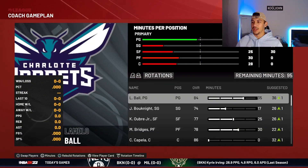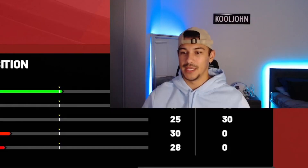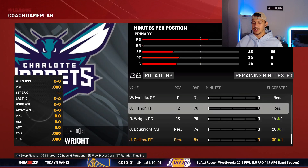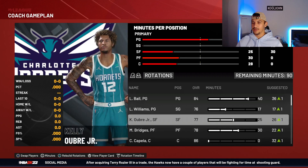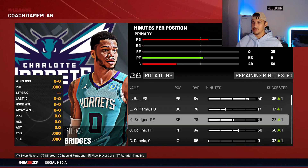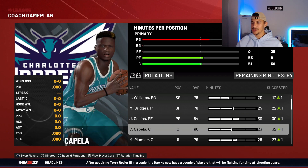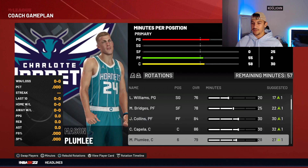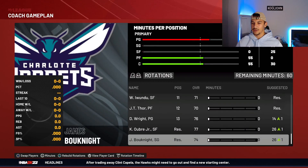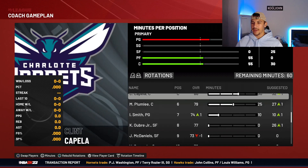We are going to play LaMelo Ball a ton of minutes — we are trying for that MVP. Lou Williams is our shooting guard. John Collins will be starting at power forward. Miles Bridges will start at small forward. Lou Williams is going to get 30 minutes, Miles Bridges 25, Plumlee 25. Let's get Oubre and Bo Knight back in the rotation.